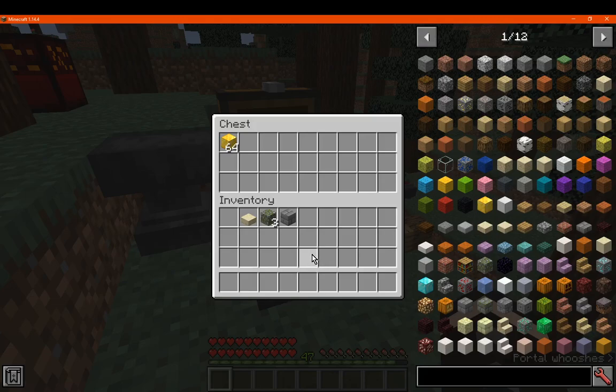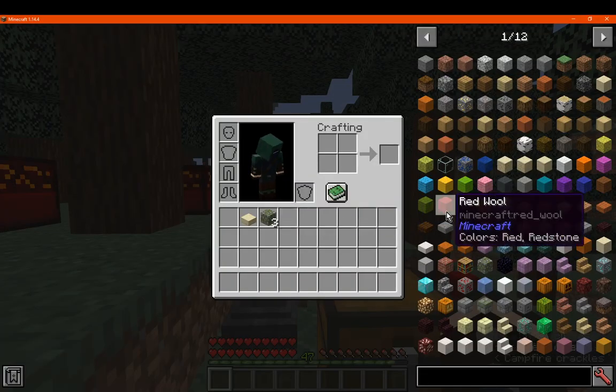Okay, maybe it is just working and I'm just not thinking about it correctly. So I hover over what I want to — either push or pull — either from inside the inventory or outside the inventory. So I'm just not thinking about it correctly.